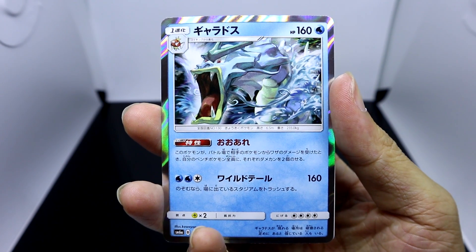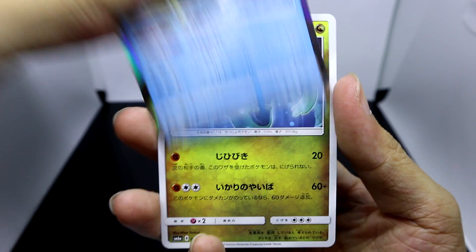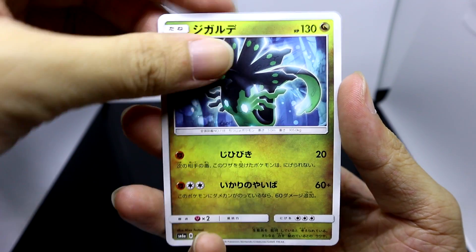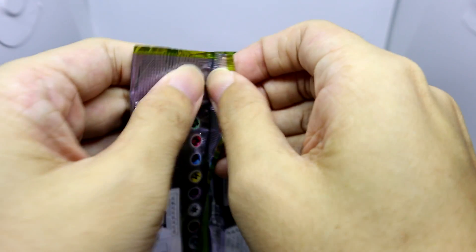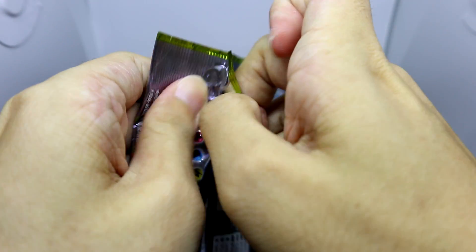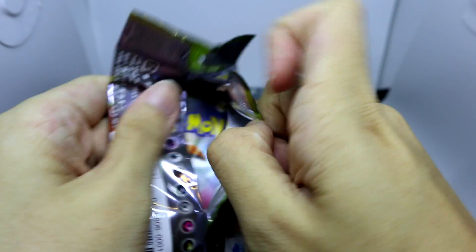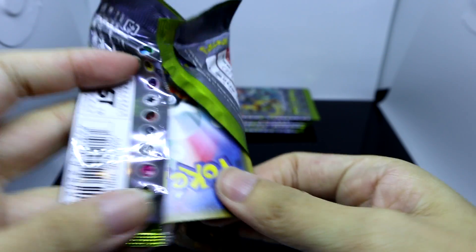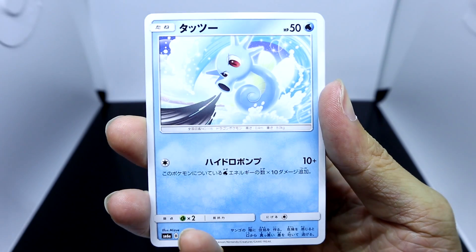Dratini, Horsea, and a Gyarados holo foil looking pretty scary with his mouth open wide. Zygarde. I've completely lost track of how many packs we've been through. I am a big fan of Pokemon and the trading card game — I don't really play it much, I'm more of a collector. When I open boxes like this, it's more to show you guys the content as well as help out in my GX collecting.